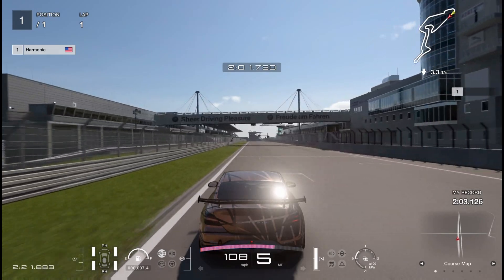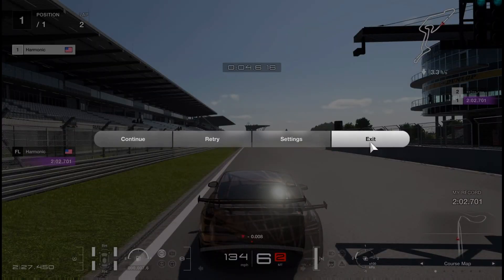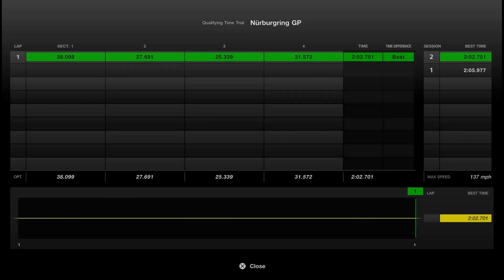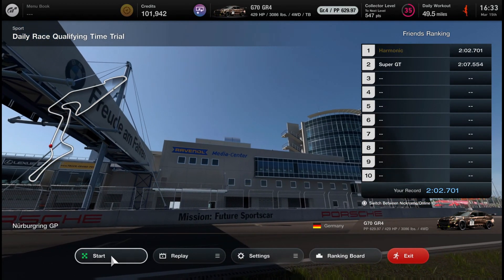As we come across the line, we end up with a 2:02.7. Our baseline lap was a 2:05.9. So just from exploiting the performance point system, we gain over three seconds. And again, neither of these laps are optimized, but that's not the point. The point is, it is night and day different when you tune this way and take full advantage of how the performance point system works.